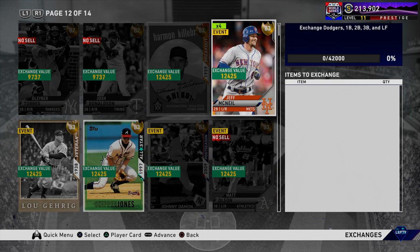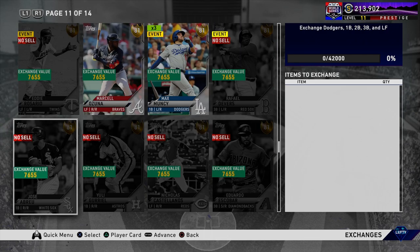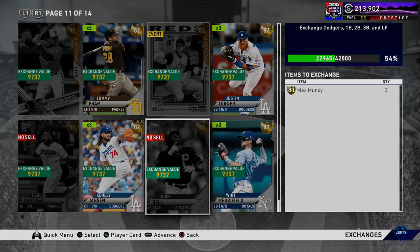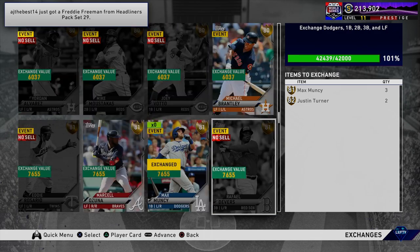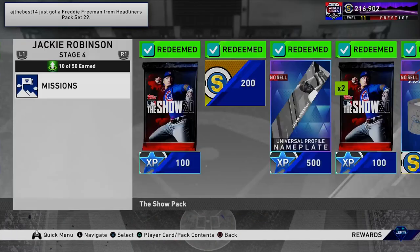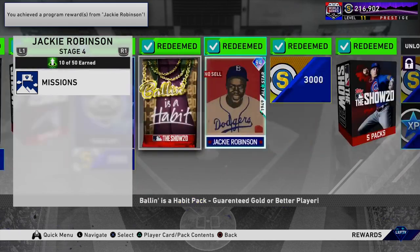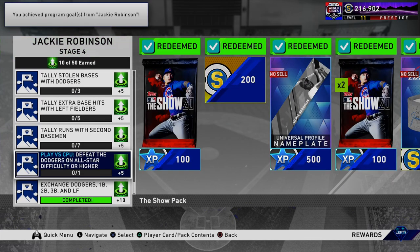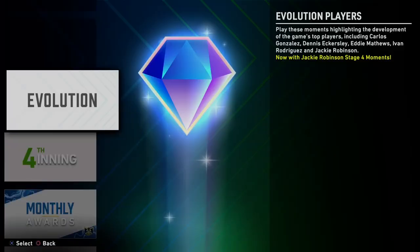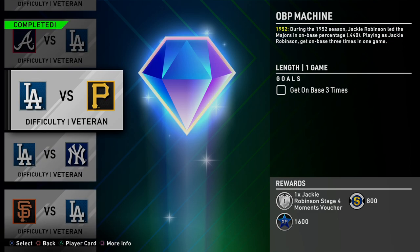As you can see, I'm already on Stage Four — I've completed all the moments, missions, and exchanges, including the online moments. There are a variety of ways to do it; I've made videos on tips for completing the first three stages which I'll link in the comments below. We're focusing on how to unlock this 99 overall Jackie Robinson, and it won't take very long. We'll have to beat the Dodgers on All-Star and complete all these moments for the specific Stage Four vouchers, which give you four program stars toward the Jackie Robinson evolution program.